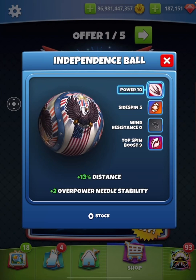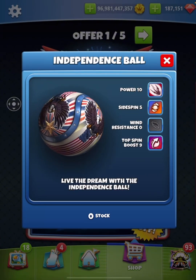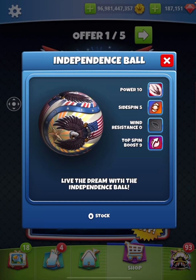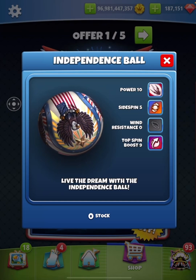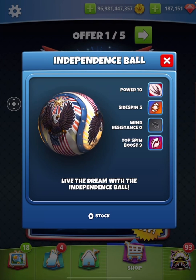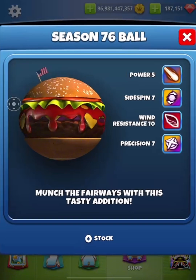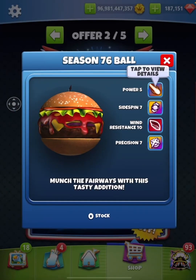We have a two percent needle which is absolutely solid, and all in all this ball looks pretty round - it looks like a very decent addition. For those that didn't get the top spin boost five, which would now be a top spin boost 10, this is certainly an opportunity to grab some of these. Looks like a good stat - we'll have a look at that on our grid lines in a moment.